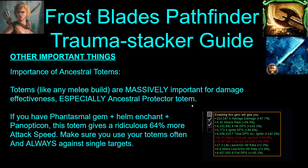Ancestral totems are more important than ever on this build, especially the Ancestral Protector one for speed. If you get the Phantasmal gem plus the helmet enchant plus Panopticon, this totem gives you 64% more attack speed, which is just absurd. So you need to have this down whenever you're doing single targets to get your trauma stacks up quickly.